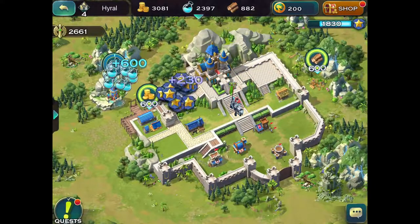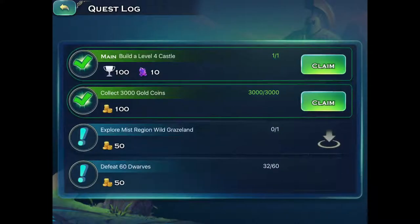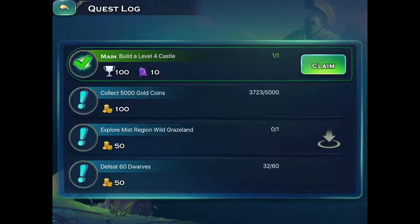I've done nearly nothing with this in the meantime, so I'm just going to grab everything. Let's look at this - collect coins, I just collected enough. Build a level 1 mana stream - we did that. Build a level 1 outpost - we did that. Free money! Free money is always good.